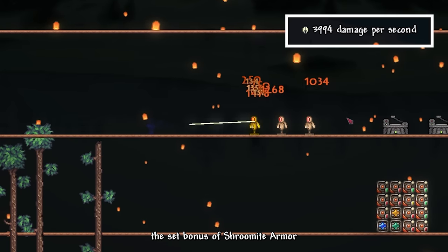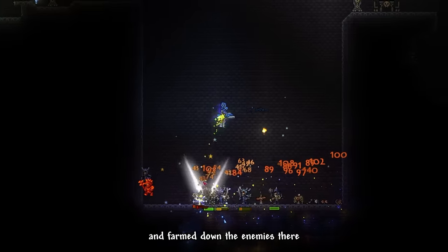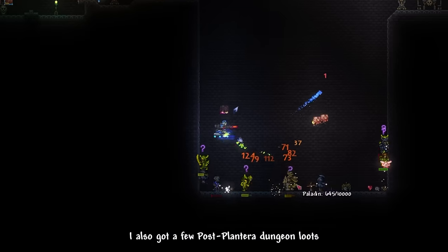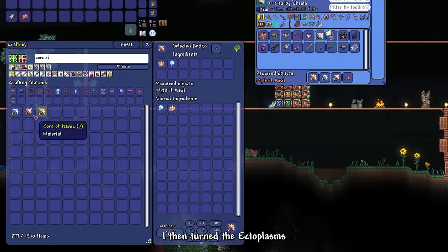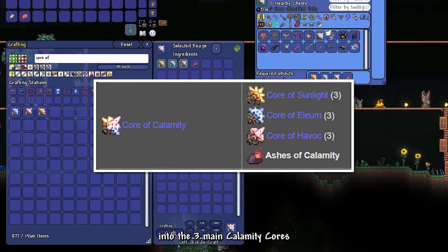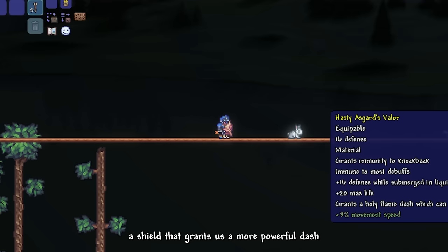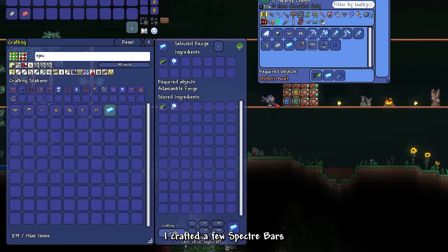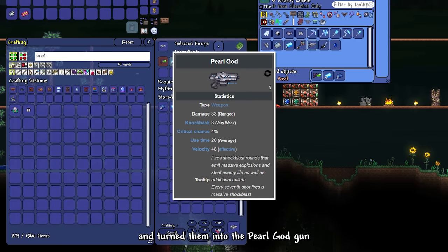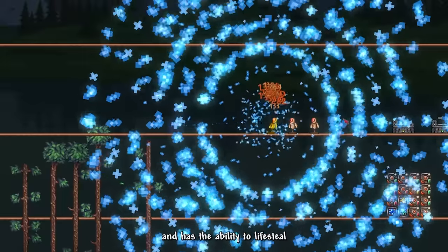I then teleported to the dungeon and farmed the enemies there to get tons of Ectoplasm. I also got a few post-Plantera dungeon loots by doing this. I then turned the Ectoplasm into the three main Calamity cores — these cores are important for crafting powerful items such as Asgard's Valor, a shield that grants us a more powerful dash and higher defensive capabilities. I crafted a few Spectre Bars and turned them into the Phantom Godhood gun.